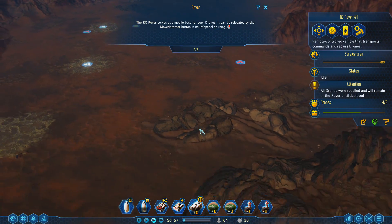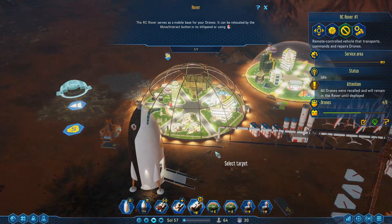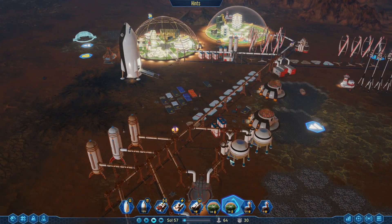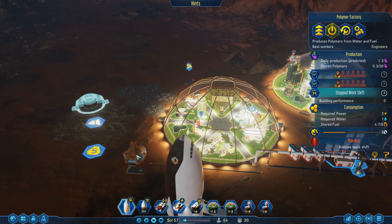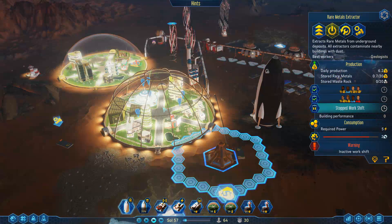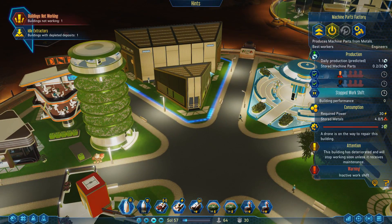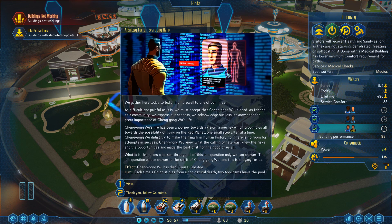He's got his drones. So I'm going to bring him back and just charge him up and have him ready just in case he needs to go out and do anything. So we'll bring him back here. Let's have a look at our domes then. So we've taken off the work shift outside - that's what we were talking about. Having late night work shifts on something like this would probably be okay because we do have the medical center here.